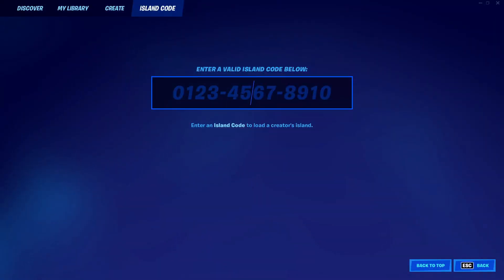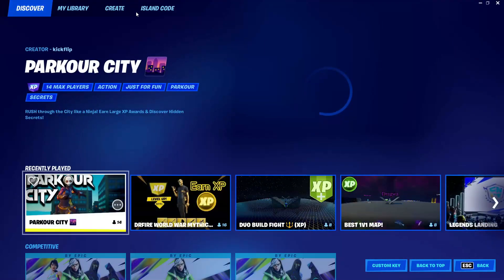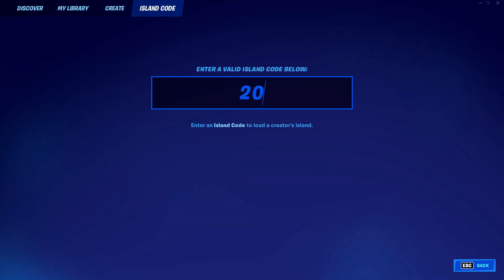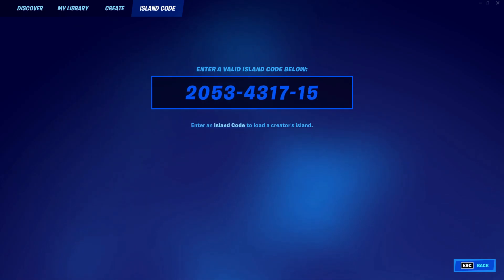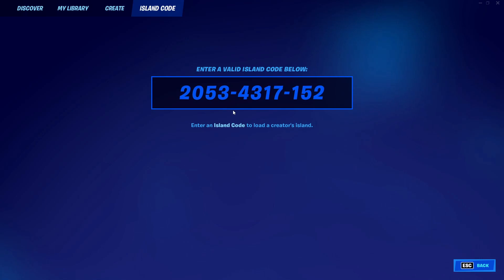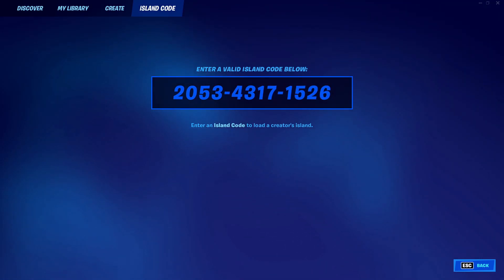Now let's get to the second map. Go into Island Code again and type in the code: 2053, then 4317, then 15 and 26 — not 27, it's 26.